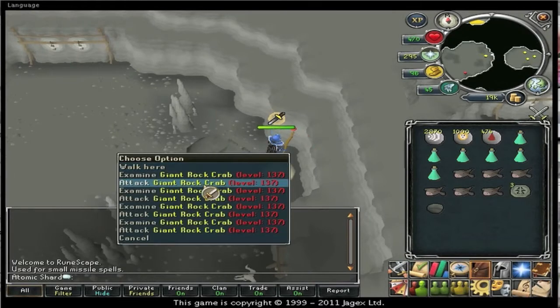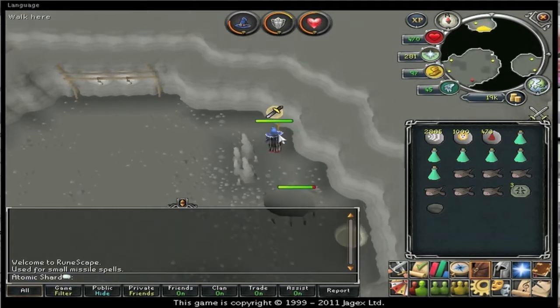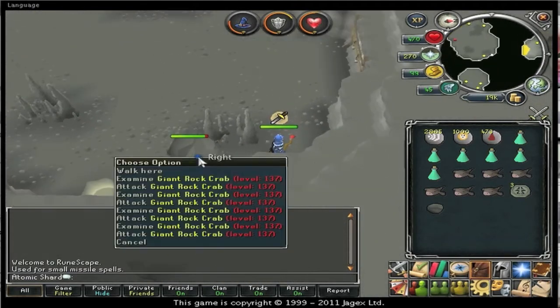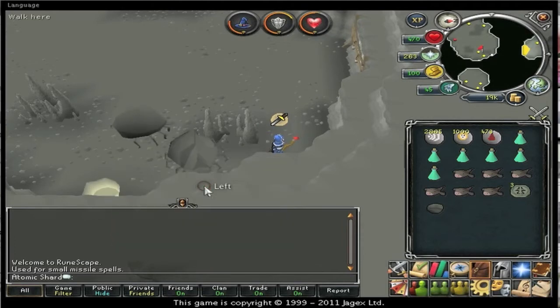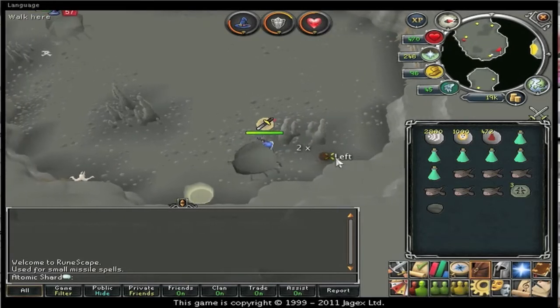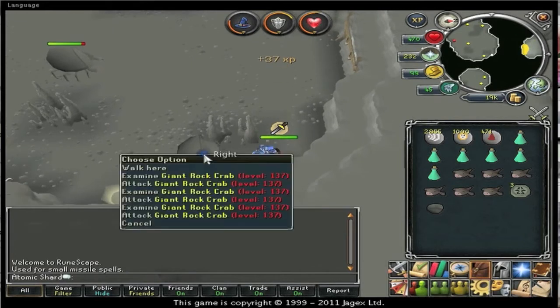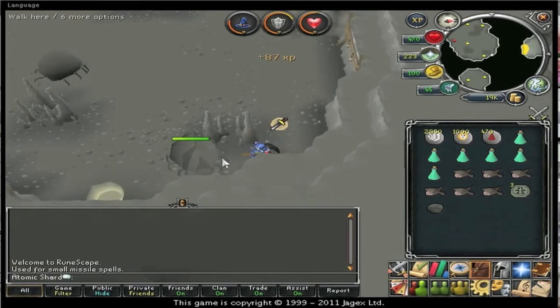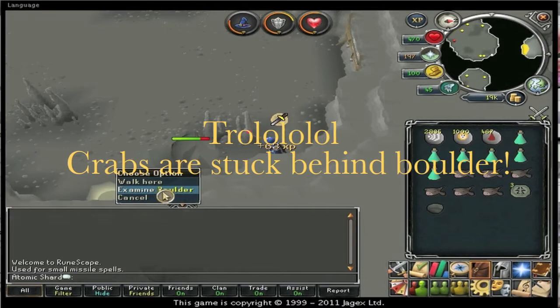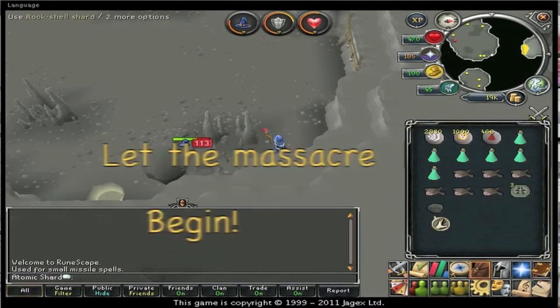You want to go over here just near the portal. At the moment I've got 4 crabs, but you want to run down here and as you can see some of the crabs run into the little gap. All of them run into the gap, and as the crab I just killed spawns back as a boulder, the remaining crabs are now stuck so I'm free to safe spot and kill all 3.